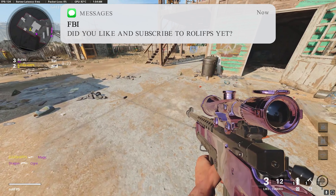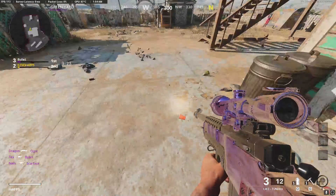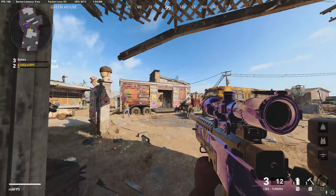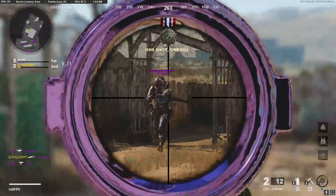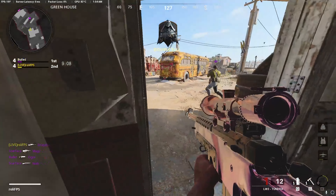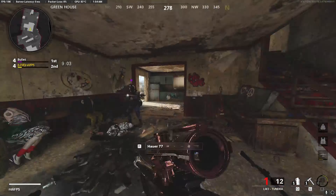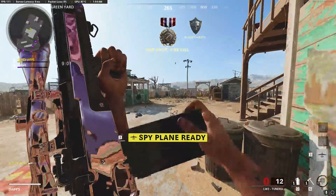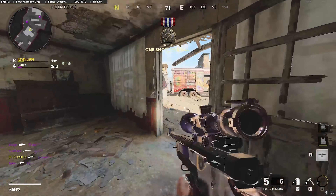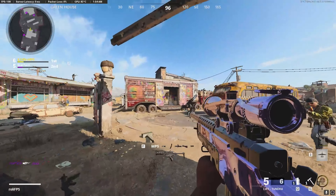On Nuketown there is A, B, and C flag. Where I'm standing is A flag, B flag is right there in the middle by the car, and C flag is all the way in the back spawn. If you guys have A but they have C and B, they are going to spawn in the middle on B, right there on the jeep and in the C spawn. And you guys are gonna spawn right there on A flag. If you guys have A and B, the enemies are only gonna spawn in C.